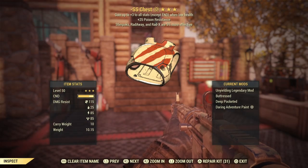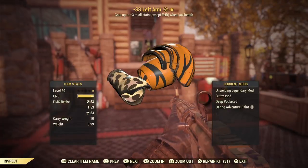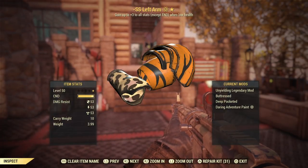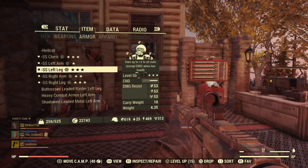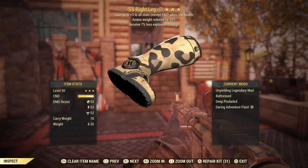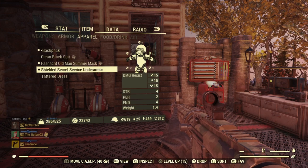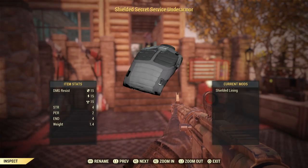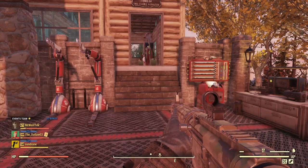This is an Unyielding set of Secret Service armor, which is a must for this build. I have a video on unyielding armor that I will link in the description in case you need more info. The Secret Service armor is just really tanky. I also recommend the Secret Service shield under armor to go with it — the damage resistance on that seems to be the highest of any under armor I know of.